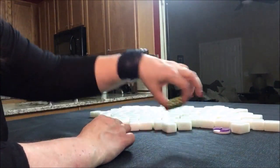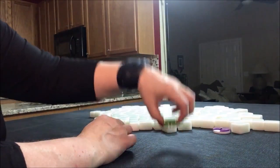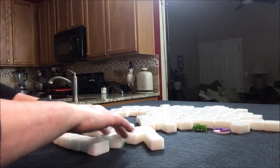We'll roll the dice just to randomize which seat we're in. I rolled a 10. 10 would be South, so we're going to be in South seat. As a non-dealer, we get 13 tiles.